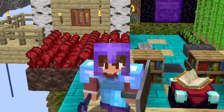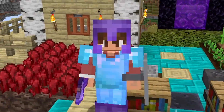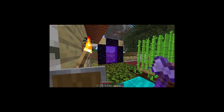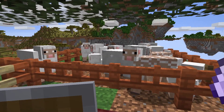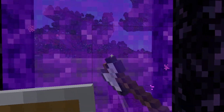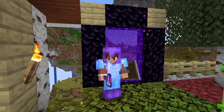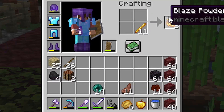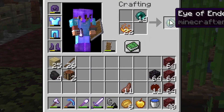And in today's episode, I'm going to be going to the stronghold. But first, I just want to explain how I got netherite armor. During yesterday's livestream, I got a sheep farm off camera and made a bunch of beds. Then I hopped into the nether, went to a place to mine, and I got netherite. So today, we are going to be locating a stronghold using these enderpearls and making them into eyes of ender.